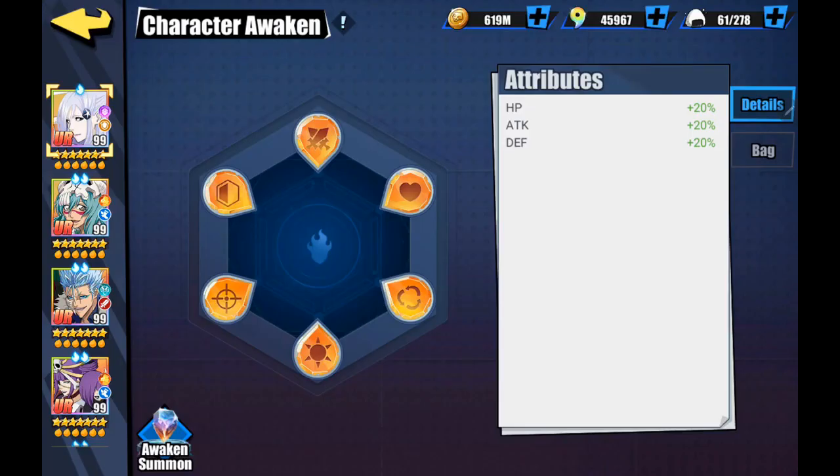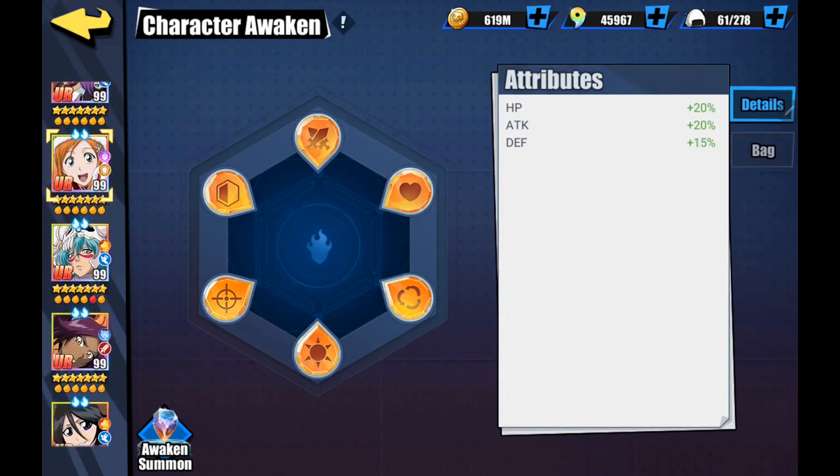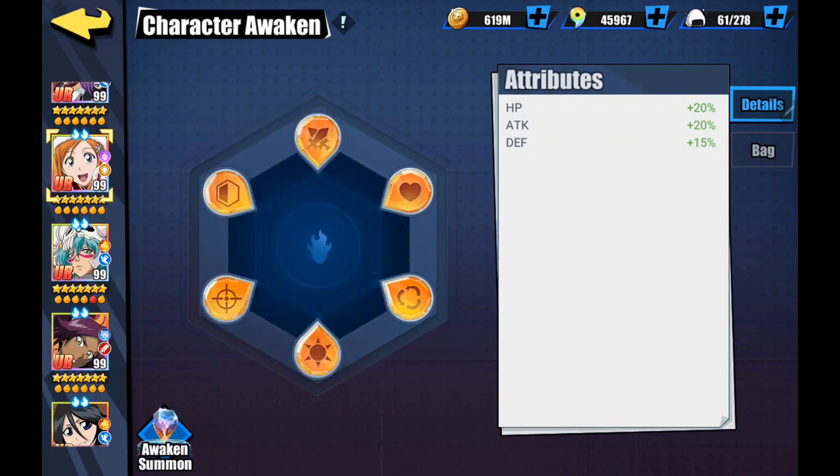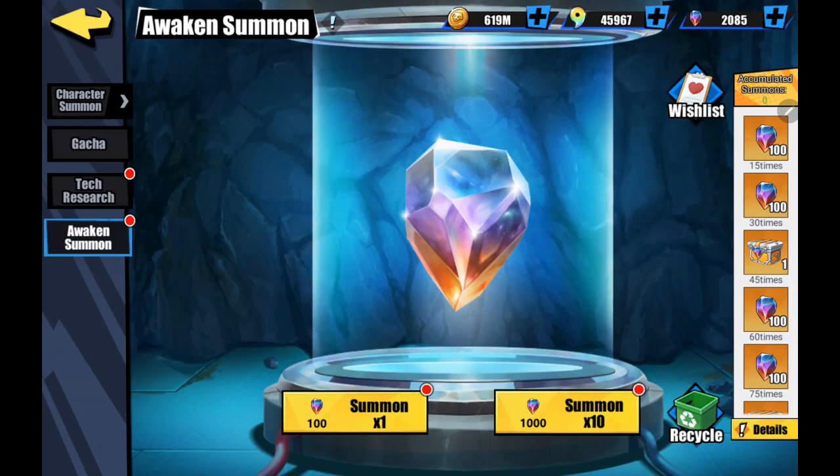You can see my Yuki right now is getting an extra 20 HP, 20 attack, and 20 defense - can't argue with that, gives her a little extra push. Even Christmas Orihime gets a 15 defense boost, and once I get the right one in with the defensive slot instead of the attack bottom, she'll get that extra five percent defense too. In the long run it's going to be nice because it'll help your main three teams, but again none of this is game-breaking.